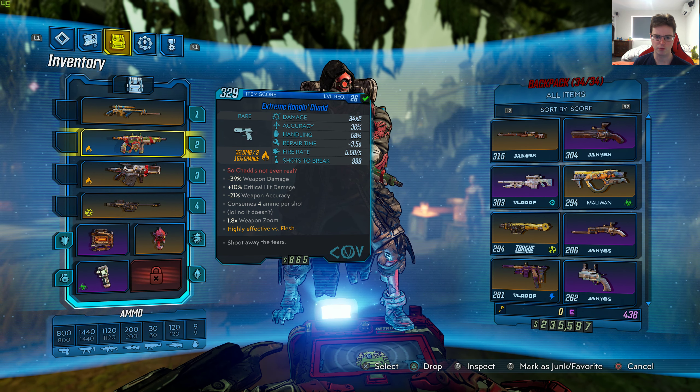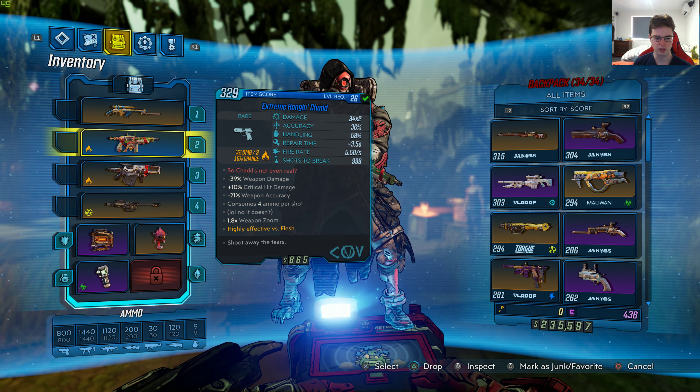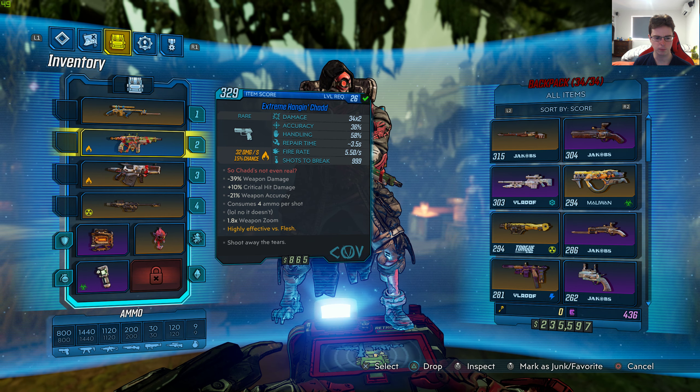This gun is level 26 with 34x2 damage, accuracy 36%, handling 58%, repair time 3.5 seconds, fire rate 5.50 seconds, shots to break 9 on 9. Red Texas — so Chad is not even real — negative 39% weapon damage, plus 10% critical hit damage, negative 21% weapon accuracy.